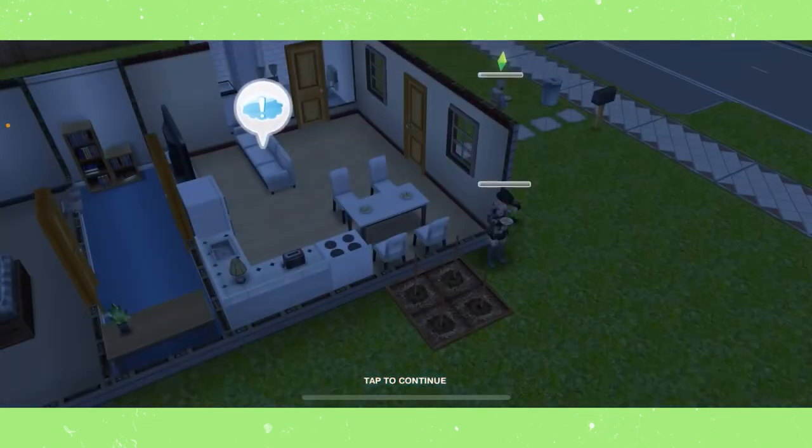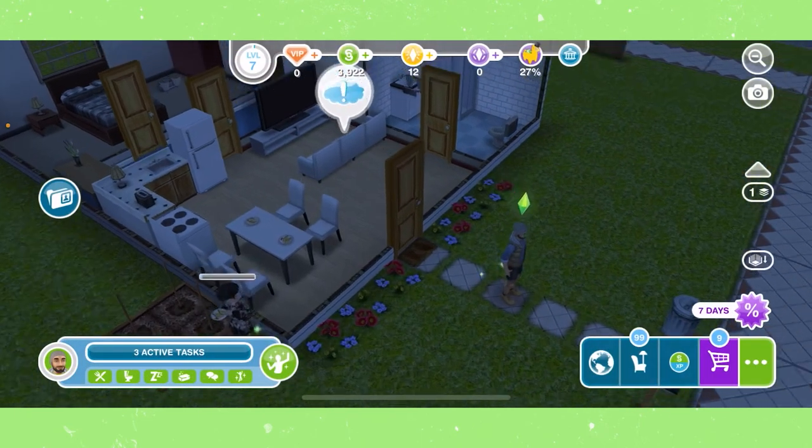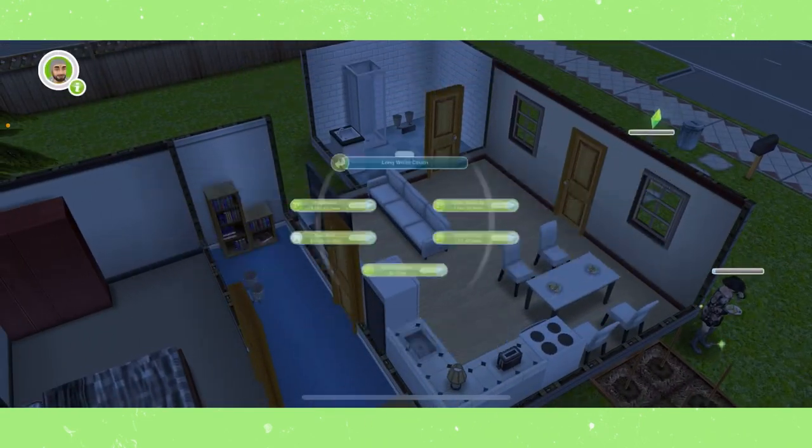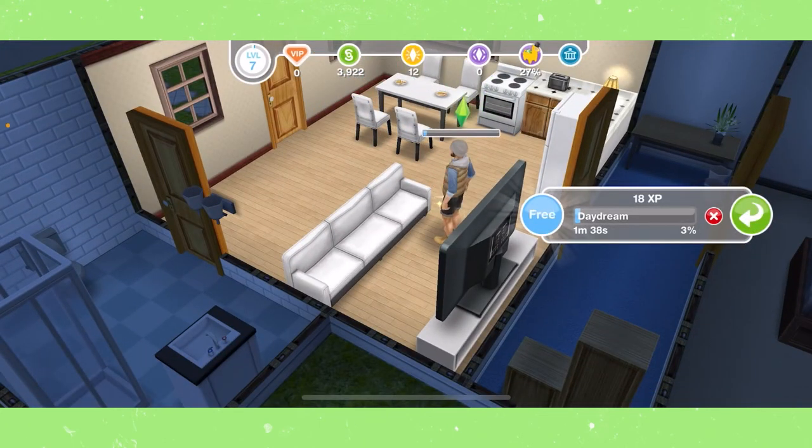Now we need to daydream on a couch. Your sim does not actually need to finish eating the toast, so cancel that and go ahead and daydream on a couch for about two minutes. We can actually skip that for free, so let's do that.